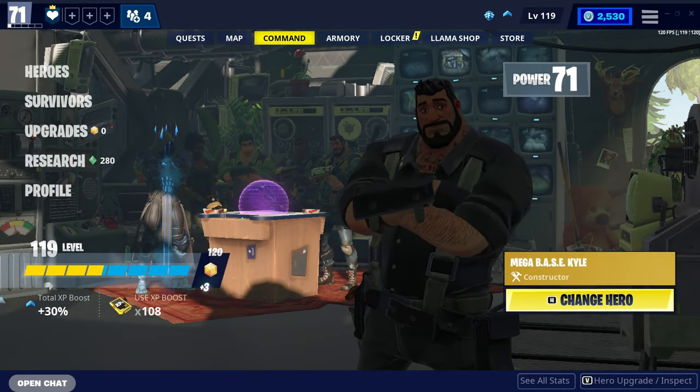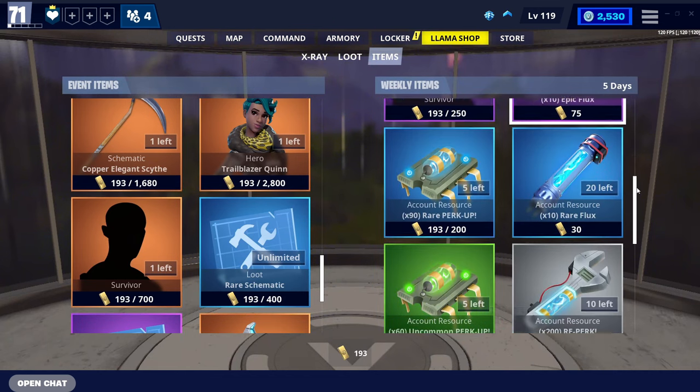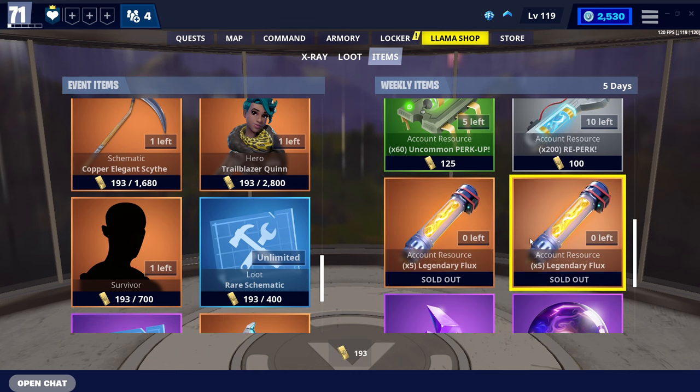The first method to getting a lot of Legendary Flux is by heading to your Llama Shop, coming down to Items, to Weekly Items, and down here you will find Legendary Flux. At the moment there is a total of 45, which is quite a lot for a normal week's worth of Flux. I bought this out already — it cost me around 3,000 gold to buy it all out, and I got around 250 Flux.